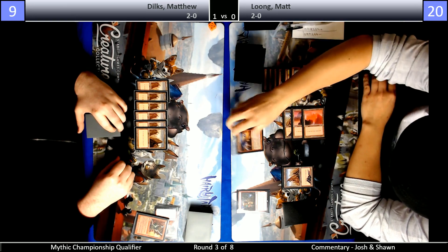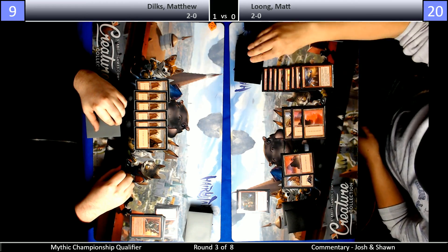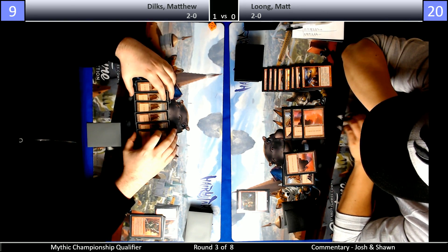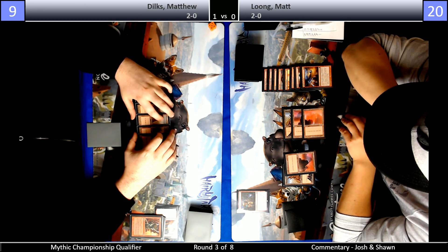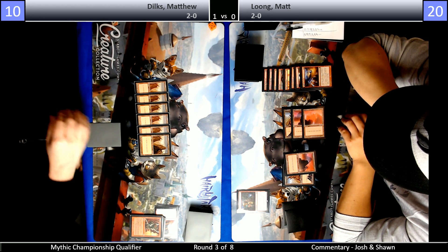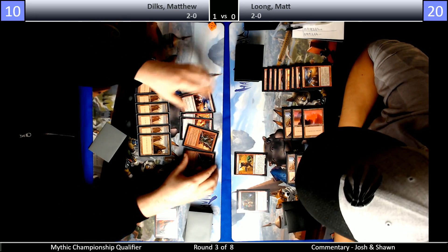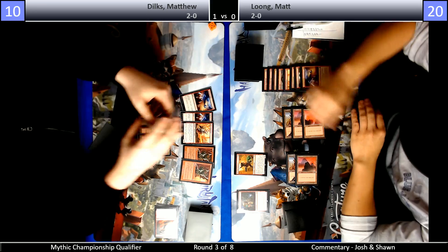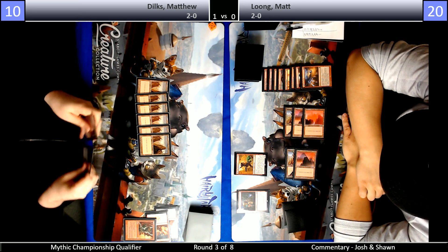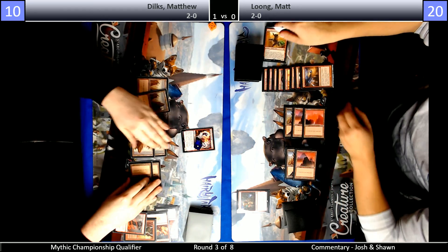We're going to see another upkeep Lightning Strike here. Is it correct to clear the top card of your library with Chandra if you're going to draw a burn spell like that? I think when your opponent's this low, it's probably fine. Ideally you want to be hitting creatures, but if your opponent's getting pretty low, it's just fine to Lightning Strike here. When your opponent has nothing, using your mana to just reduce their life points probably isn't worth as much as using your mana to start playing creatures you might hit. I noticed Long plays mountains upside down to signify he's already played a land that turn — that's what Dilks is also doing. It's just an easy way to keep track.